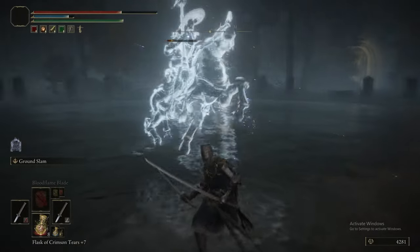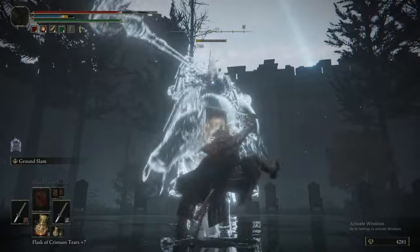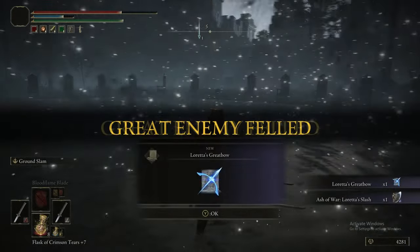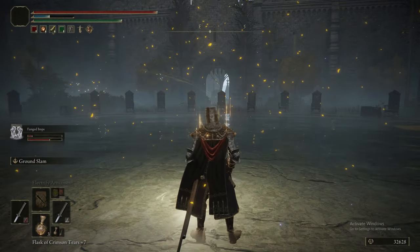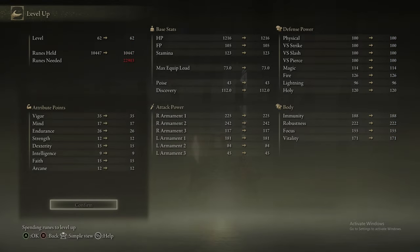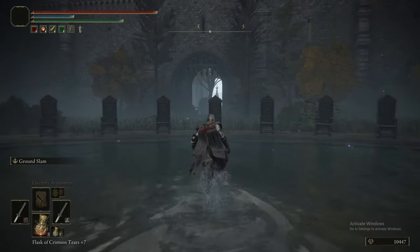As you saw, Ground Slam did a big stagger on her. You'll come to realise that Lion's Claw is extremely good against enemies like this — the Tree Sentinel and Loretta. But otherwise, that is Loretta. Pretty simple — there are a lot of bosses in this game that really don't need a lot of explanation. Just hit her with Ground Slam, spread the aggro, buff your weapon, and you'll be alright.